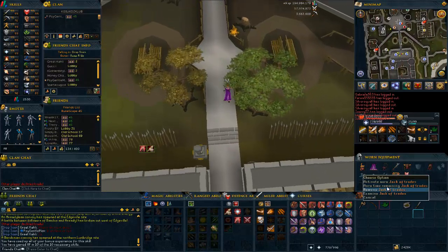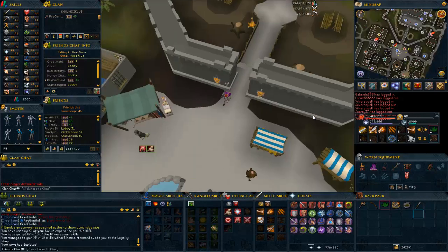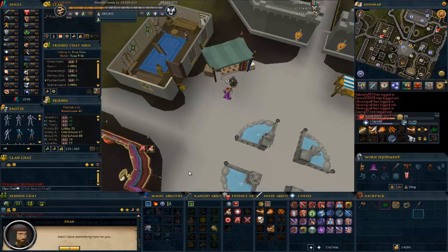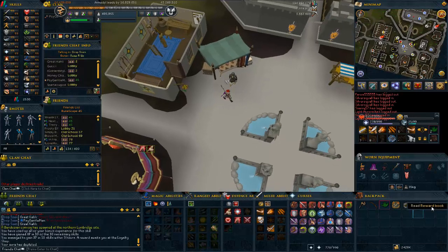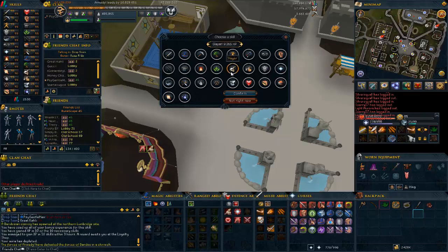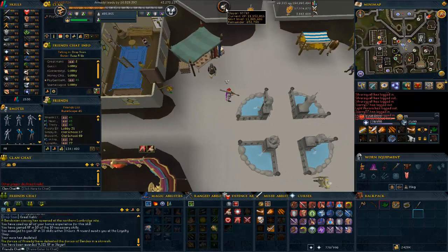Once you're done and have all 10 skills — you can check, it doesn't always show up right away — remove the Jack of Trades aura. Then talk to Juan; don't go in the shop or anything, just hit space bar and he's going to give you the reward book. Use it and you have a choice of all the skills. Put it on a higher level skill because it gives you more XP. I'm putting it in Slayer and it gives me 9.3k XP at level 97 — it would probably give around 10k at 99. About one minute of effort for 10k XP every day. Very worth it.